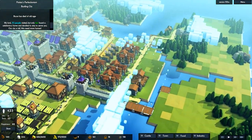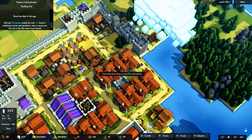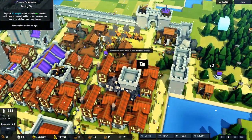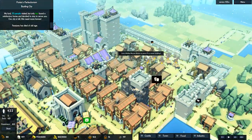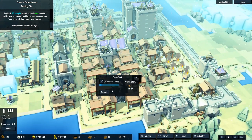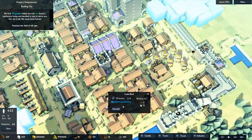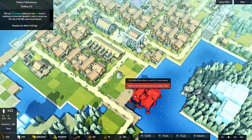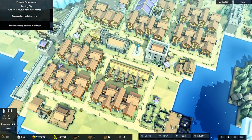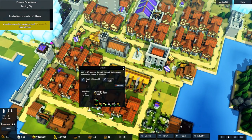We want to start getting that wall extended to properly defend ourselves. We're pretty well defended over here, not so well defended up over here. I'm going to go ahead and get started on a big tower in here because these houses need some defense. These guys are having trouble getting food, which is odd. I'm going to have to demolish this — I gotta count the castle blocks. Actually, I'm going to wait on that because I need to build houses first. We'll get started on a manor over here.